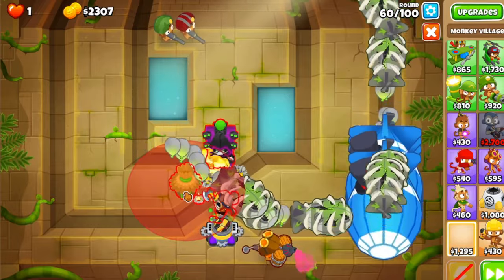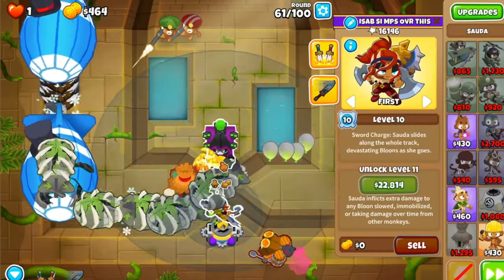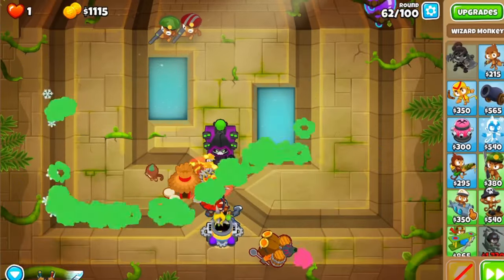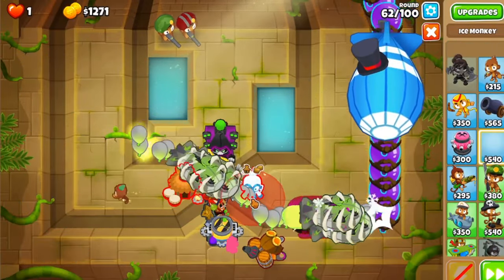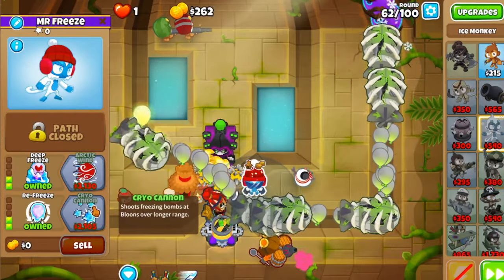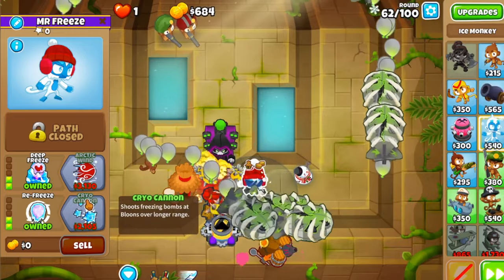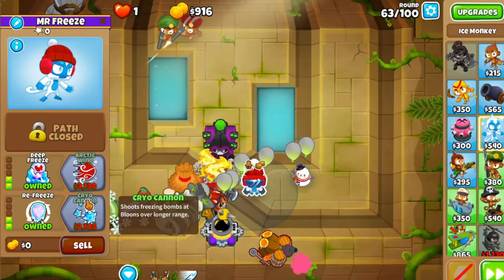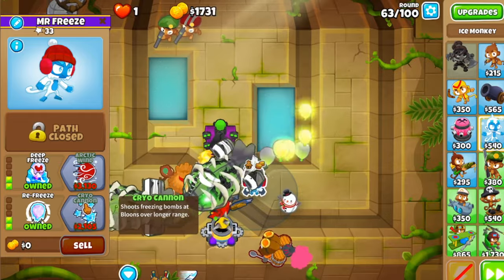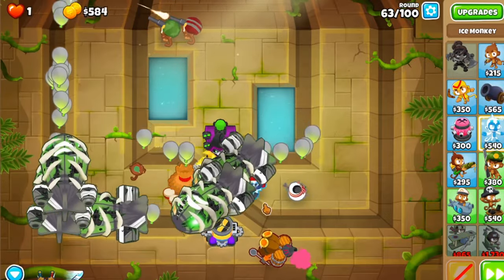Get a 2-0-0 Village upgrade. Then save up to 69,000 to get a 0-2-4 Ice Monkey with Icicle Impale. I sped the footage up a little bit. You'll be on the Icicle Impale soon.